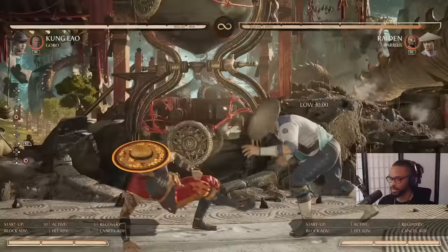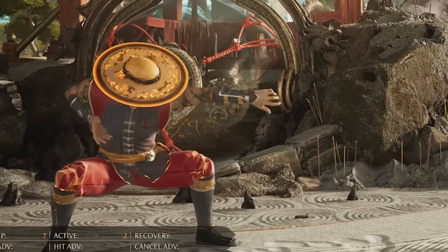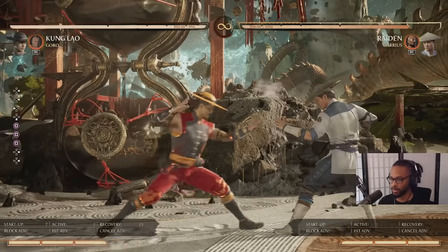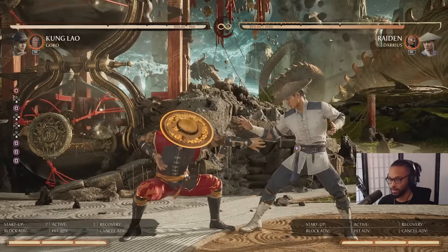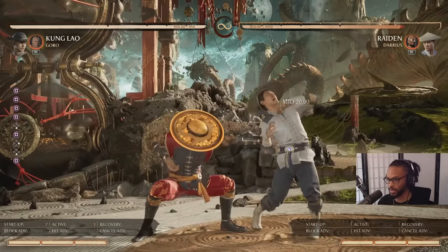Down 4 is a really good button. It's going to be the only poke you really use for the most part because it goes pretty far and it's really good on block. His Down 1 is 7 frames so it is faster, but it goes absolutely nowhere — like up close it doesn't even reach. So I would almost abandon this button unless you're as close as possible.